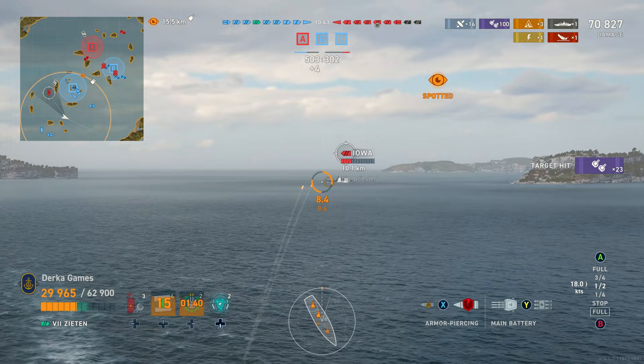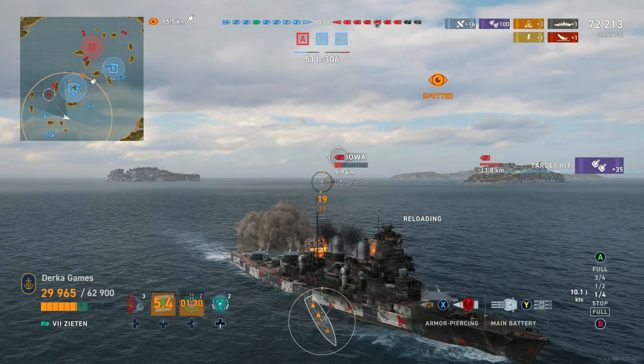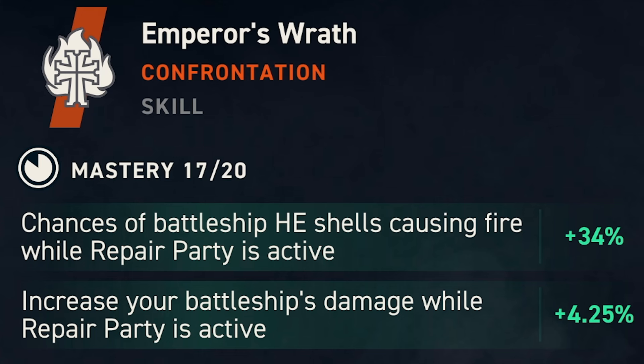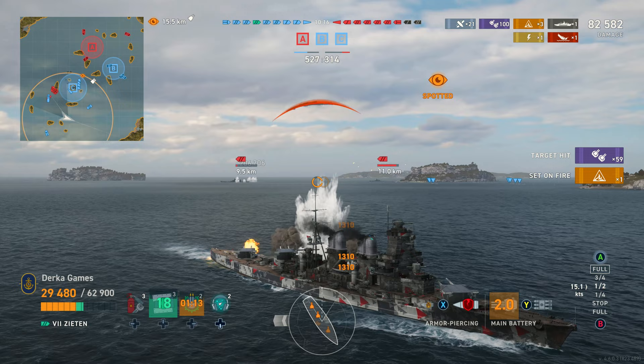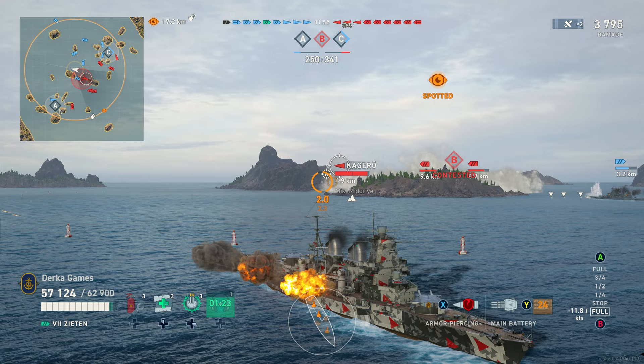Zeaton, for example, has 10,000 less health than the Iowa and the Yamato, so the health buff from Henry J. High is going to help quite a bit. Finally, the build I typically keep on these ships is the Justinian Lions fire build. Essentially, when you use a heal, Justinian Lions increases your fire chance to ridiculous levels and everything within your secondary range will be set on fire. I die a lot in these ships with that build, so I would look into some hybrid things to increase your survivability.